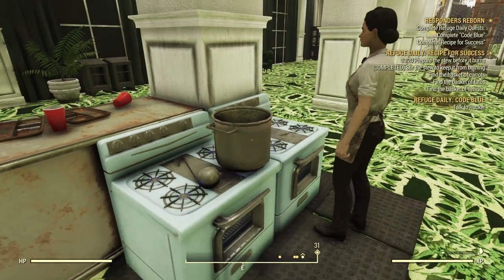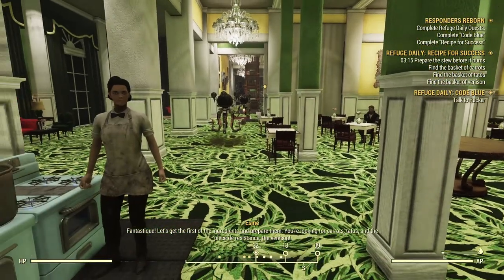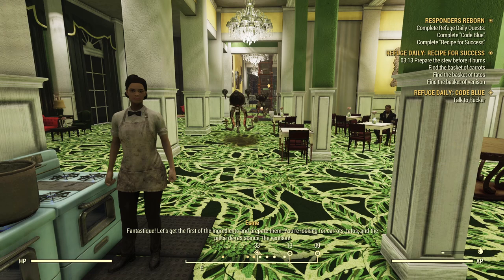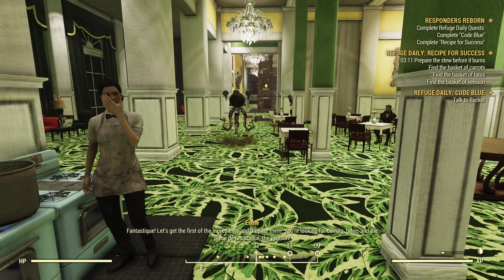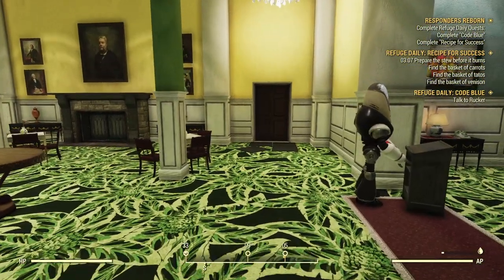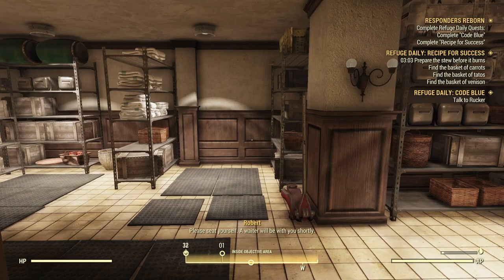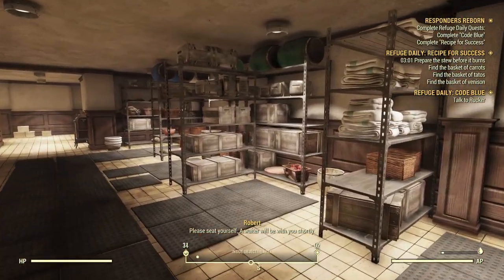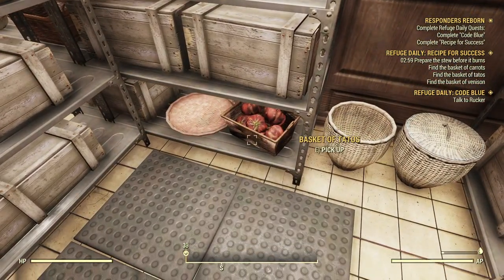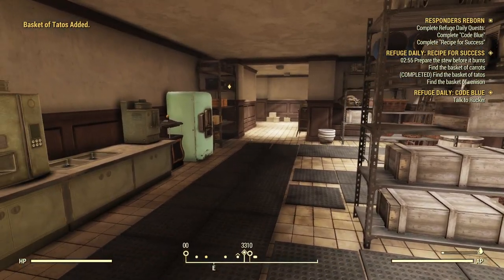That adds a little extra time to the timer on the Recipe for Success tooltip on the right there. "You're looking for carrots, potatoes, and the pièce de résistance, the venison." We need to grab some ingredients: carrots, potatoes, and venison. Some of this will be in this back room — we have a whole bunch in store. There's the basket of potatoes. These things do move around a bit, but there are a couple of locations they'll be in. There's the carrots over there.